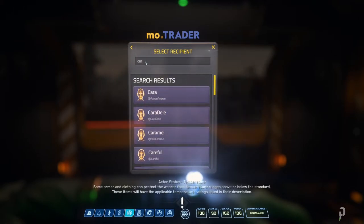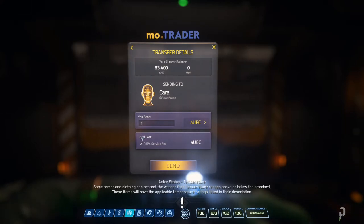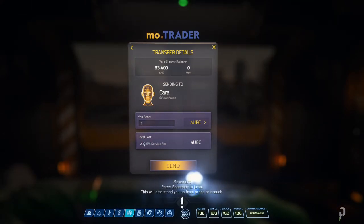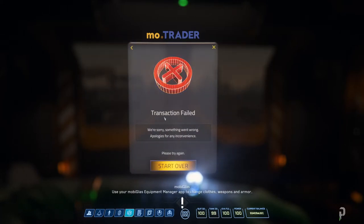Select a player and I'm going to send a dollar to this guy — I don't know who he is. I'm going to send one UEC. It's going to charge me a 0.5% service fee, so it'll cost me 2 UEC to send 1 UEC. What a ripoff! Send that transaction... 'We're sorry, something went wrong.'